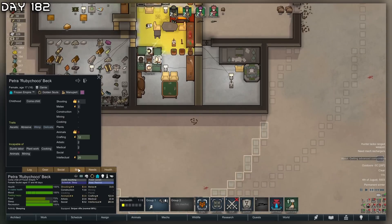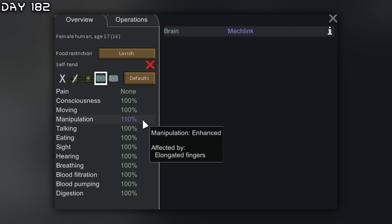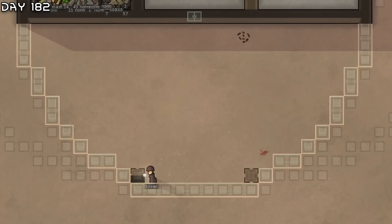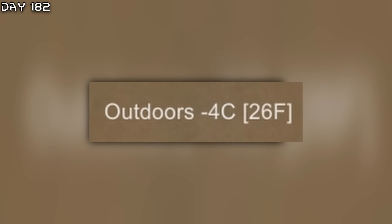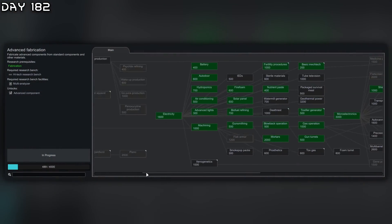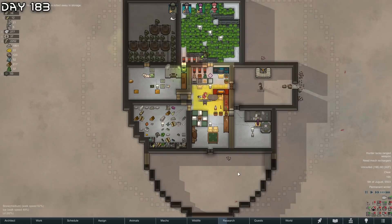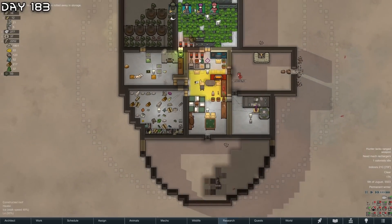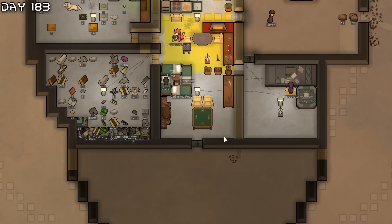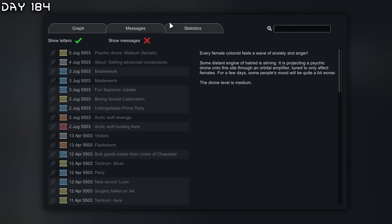Let me construct this workshop outdoors - it's minus 3, it's summer. Maybe I should research flak armor. Now I need a few heaters in here to warm the place up, and it's time to move everything in here.